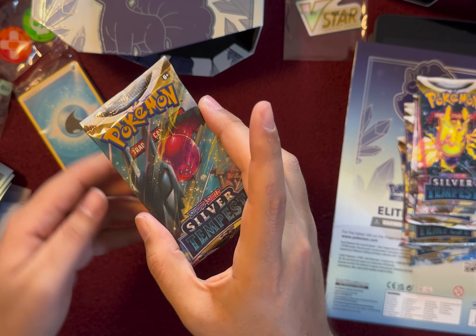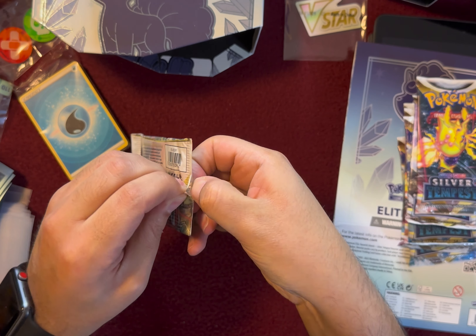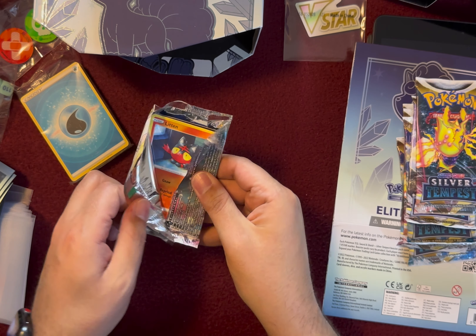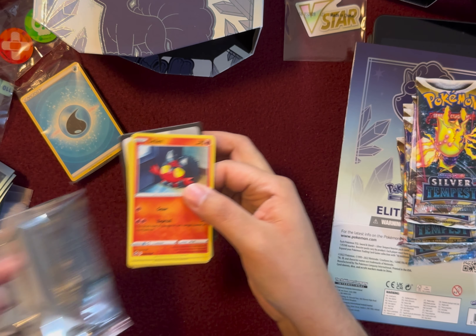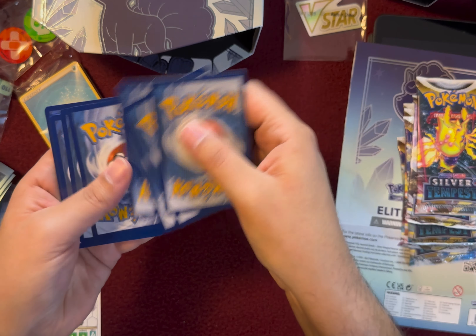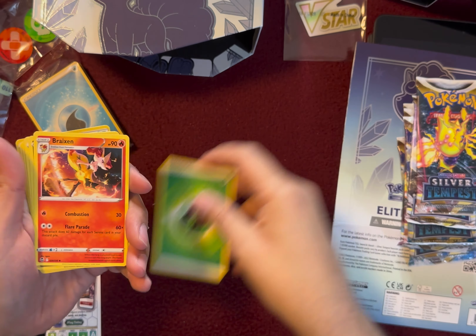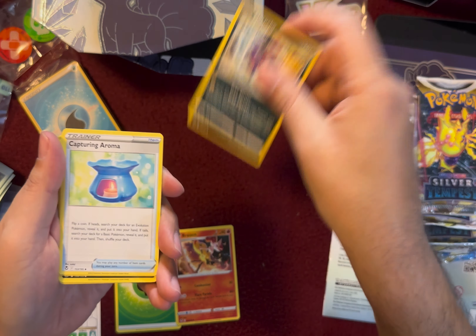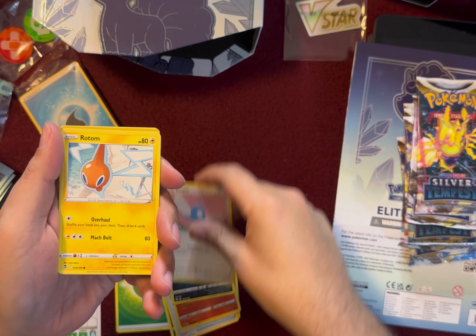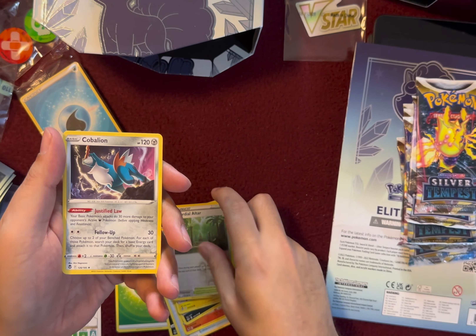One, two, three, four, to the back. Here we go. Leaf Energy, Braxian, Morpeco, Capturing Aroma, Litten, Murkrow, Swablu, Rotom, Bunnery, Primordial Altar, and Kolbeon.